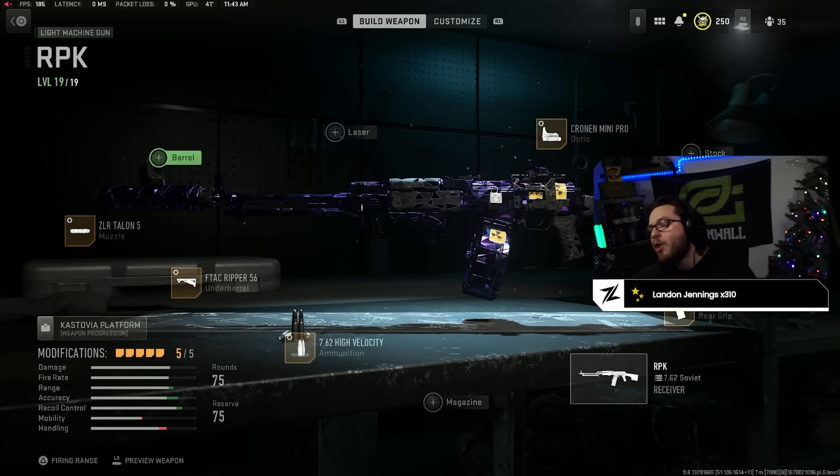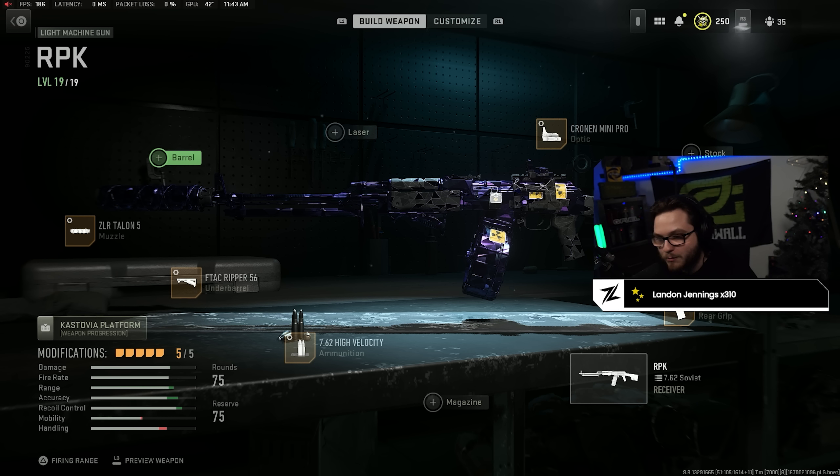The RPK is absolutely insane as a primary. There aren't many guns that compete with it. It has a 75-round mag that dwindles down at a slow rate because each bullet packs a punch, but it doesn't have the fastest fire rate like some guns do — like the Fennec, for instance. So that 75-round mag goes down pretty slowly, and on top of that it reloads very fast — extremely fast for a 75-round mag.